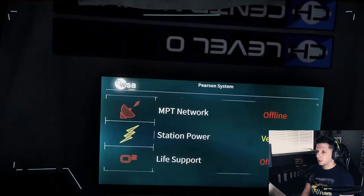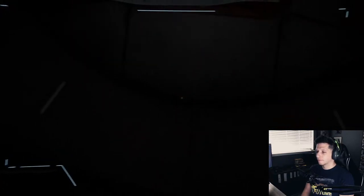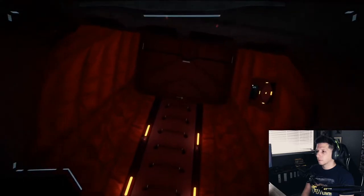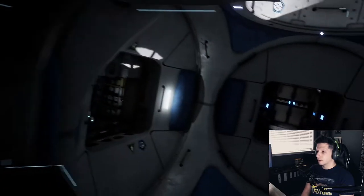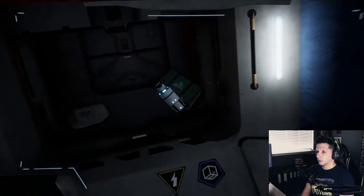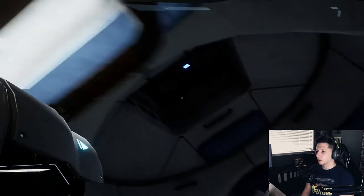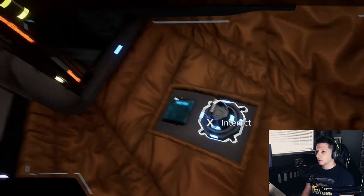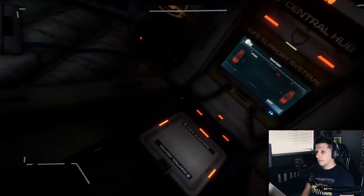Maybe I missed it — I don't know if you guys saw where it was. There was no interact button, there was nothing for me to click. Okay, round two. Station power is very low. That is something right there — I gotta connect one of these power cells to this thing right here. Life support — oh, I got some oxygen! Sweet.